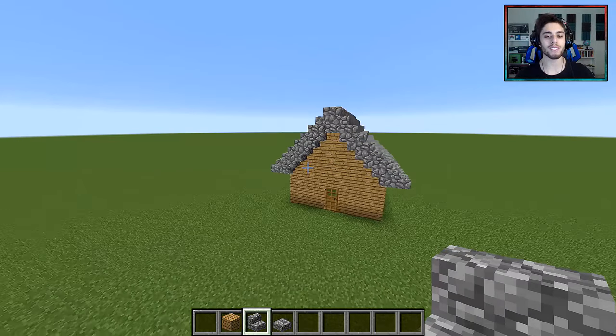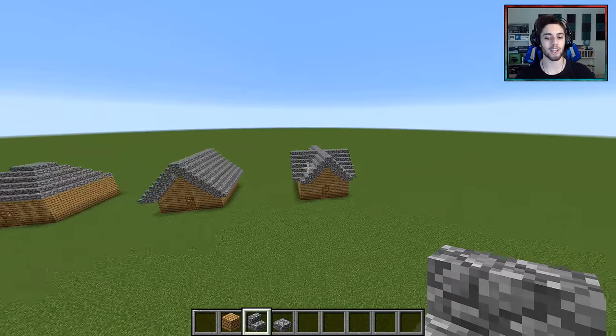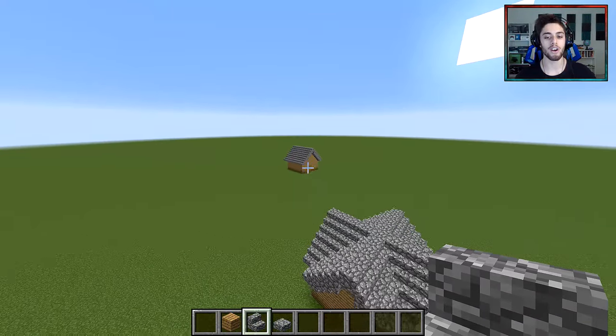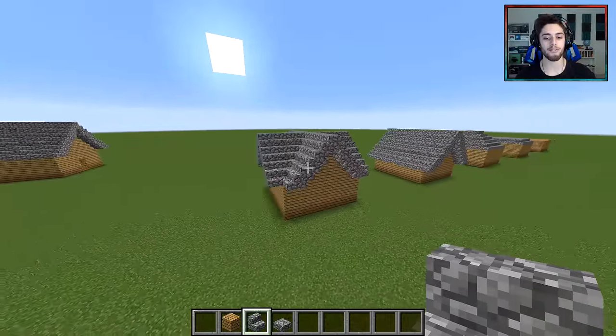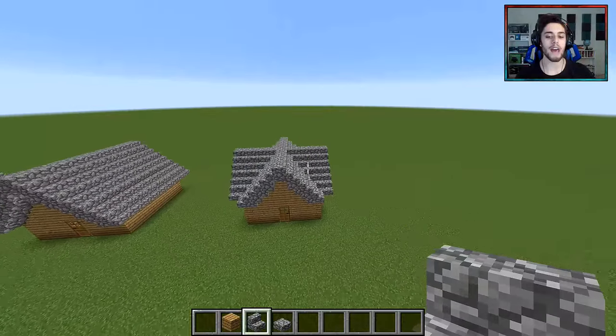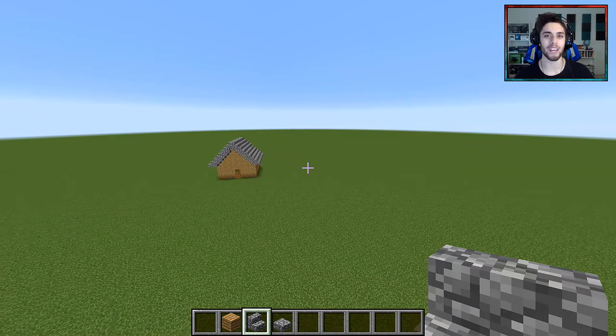But now let's say you want to do a little more advanced building and you want to make this quad-sided roof that looks really cool. So instead of just the upside-down V shape, it's like four upside-down V's all meeting in the middle — looks cool. For that, it's very simple: go back to your flat roof and let's do it all over again.